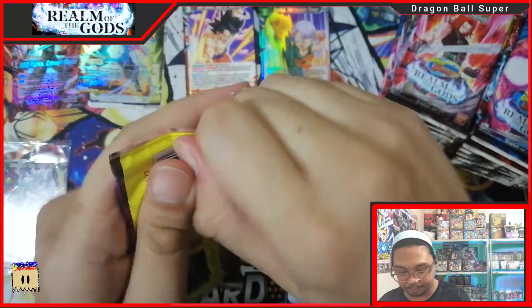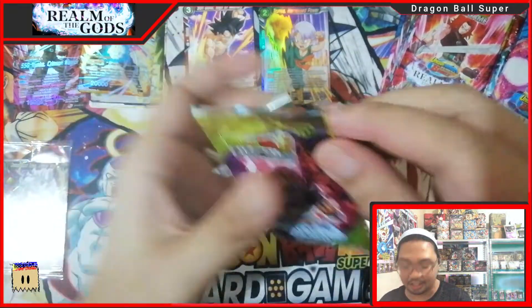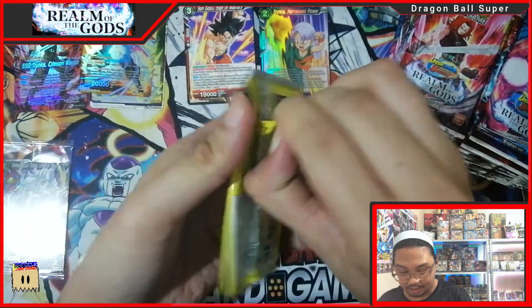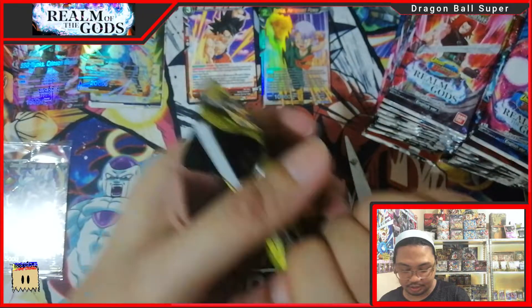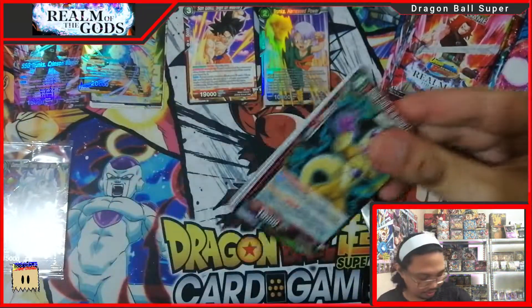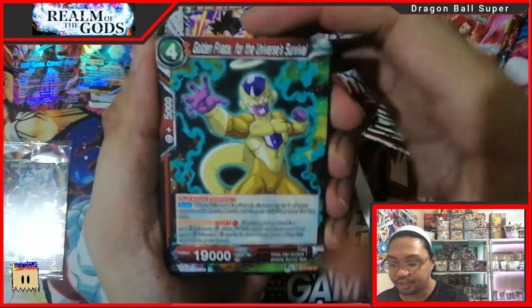Just like how you open a Pokemon card pack, you know — it's hard. The packs are so hard, not like Pokemon. Pokemon packs are easy to rip off. So we got Golden Frieza.